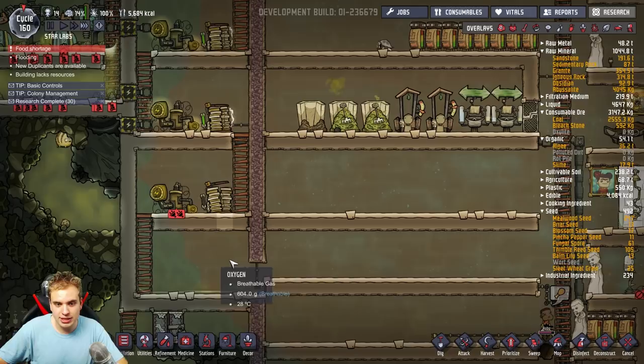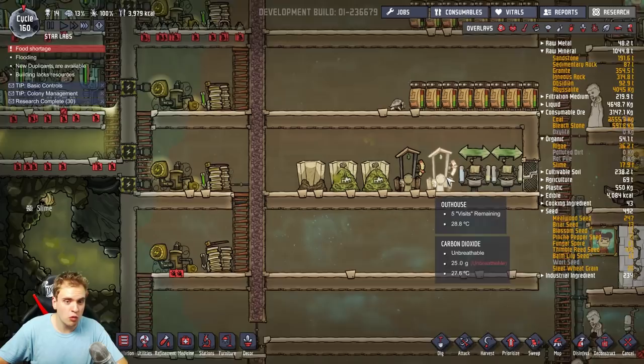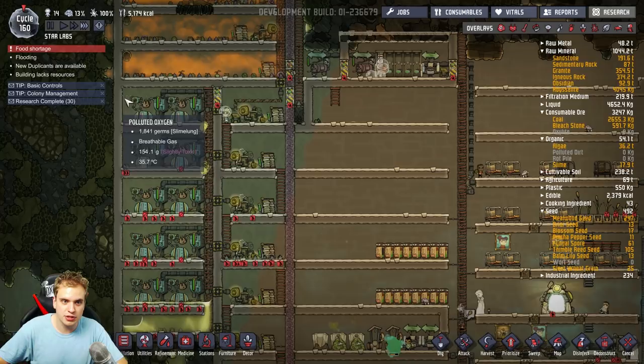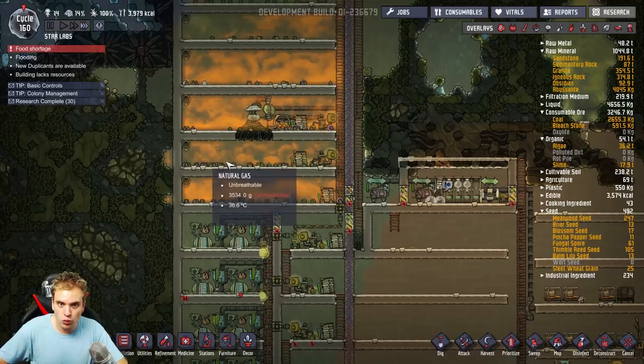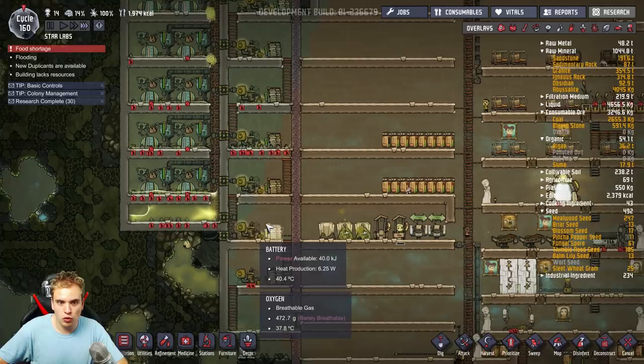In the end, when all the hot water is collected it's gonna be much hotter than it was in the beginning, and I can just destroy it by putting it in the bristle blossom farm which I'm thinking to build right now. I'm gonna do the same drip cooling for my natural gas generators. I left little spaces here for liquid vents just like I have here, but I don't have any water hooked up right now. I think I'll put my water from showers — this place can be cooled with clean water, but I need polluted water here so it doesn't get mixed.